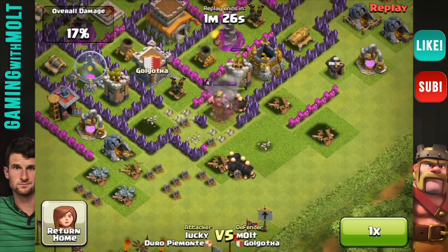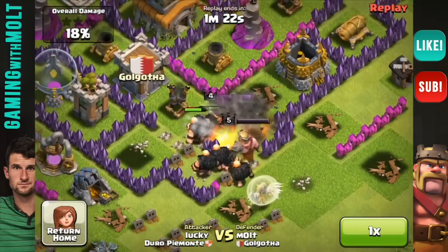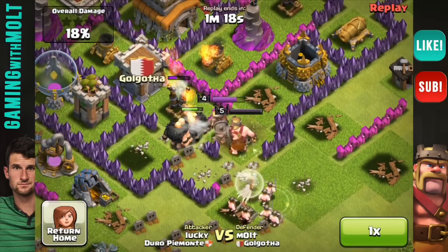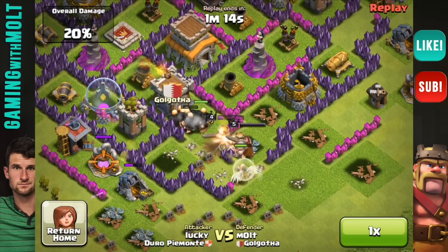He drops more of his giants. This is really a giant-healer attack. As you can see, he drops two healers right now. He dropped them too soon because my air defense right there goes ham on one of them — takes it out completely, ruining a lot of what he was trying to do.